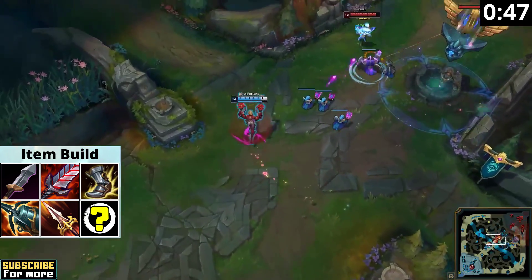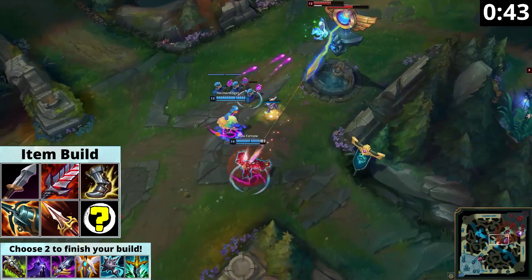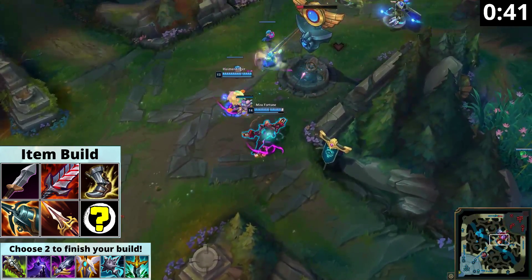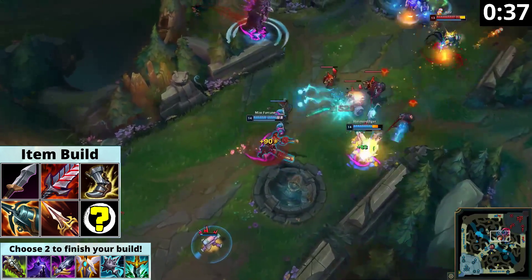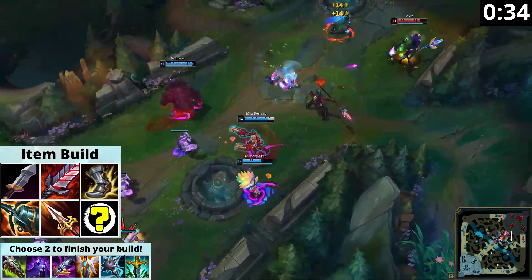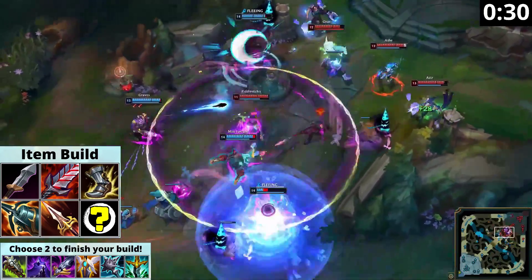In the majority of games, the health, healing reduction, and spell shield from Chempunk Chainsword and Edge of Night will help you the most. Depending on the matchup though, you can also choose to round out your build with resistances from Mortal Reminder or Guardian Angel, or get the cleanse effect from Silvermere Dawn. Against enemy Lockets, multiple Sterak's Gages, or heavy shielding champions like Riven or Sett, you can pick up Serpent's Fang.